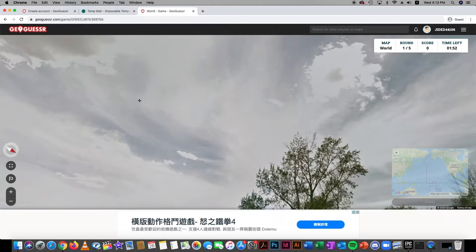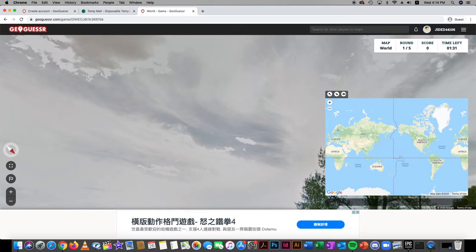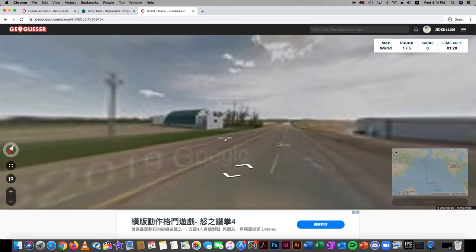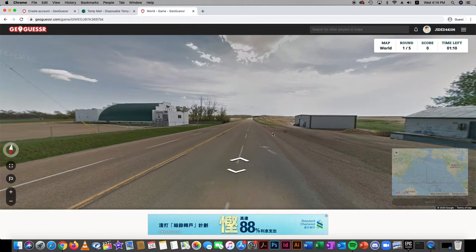Let's start with a two-minute round. First tip: always check the sun — if the sun is in the southeast direction, then you're in the northwest on the map, it's always the opposite. Also check signs — this one's in English, so it could be America or Canada.